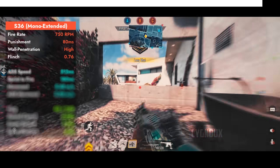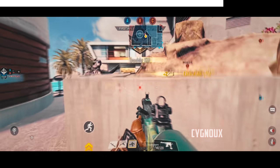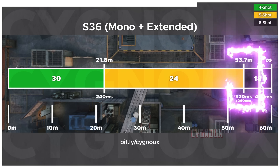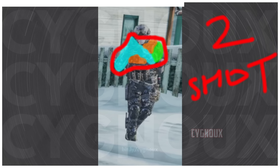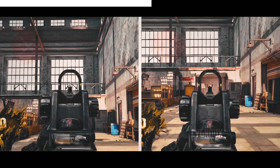If you want a faster fire rate, the S36 can be used, which makes missing shots less punishing and helps especially at range where accuracy issues can arise due to the enemy hitbox being smaller. S36 has 240ms potential time to kill till 53m, hitting two shots around the chest area. Recall isn't as smooth as UL736 or PKM.